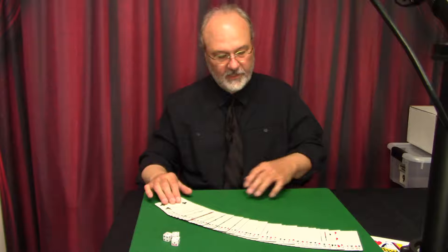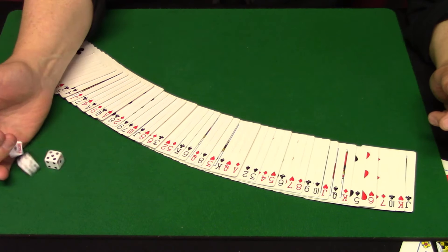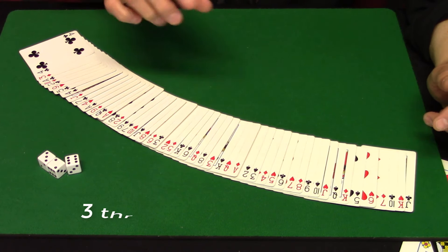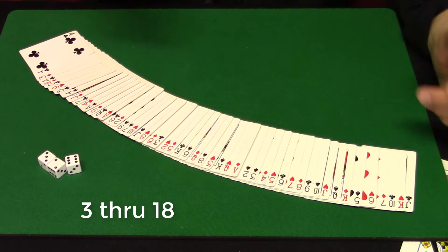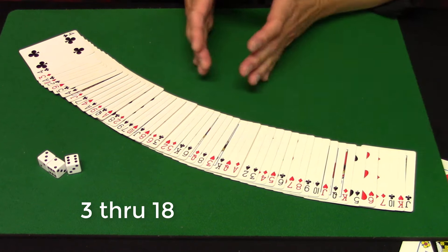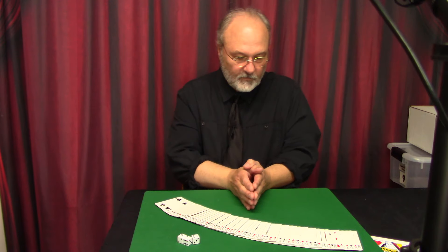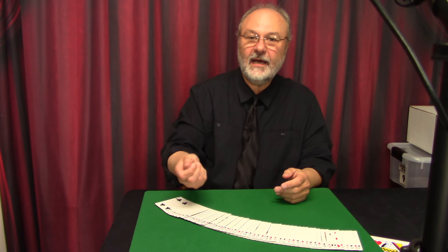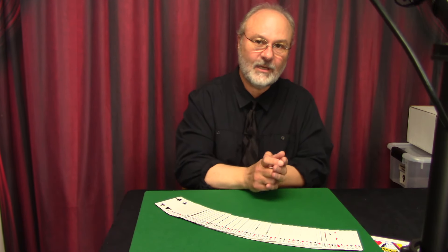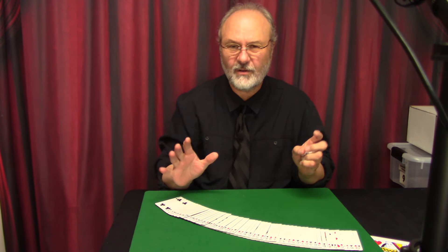Let me show you how it works mathematically. We're using dice, so the only numbers they can get range from three to 18 — that's really important because that's where we want to direct the spectator to the force card. When they roll a low number, let's say three through six, you do it slightly differently than if they roll seven through 18, but it's hardly noticeable.